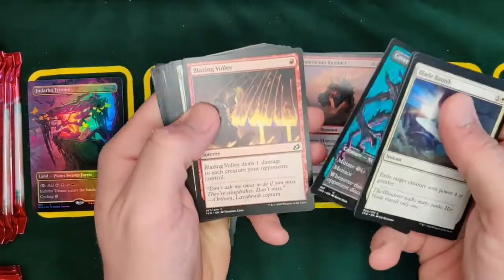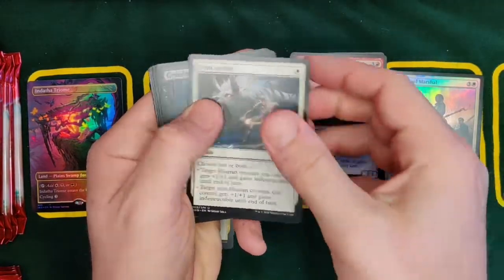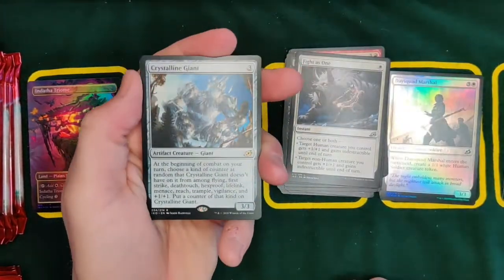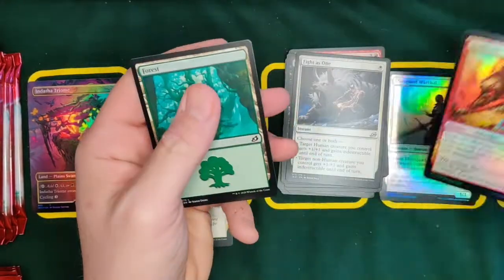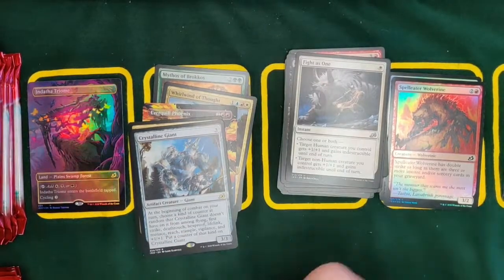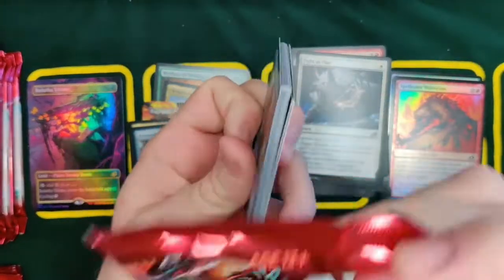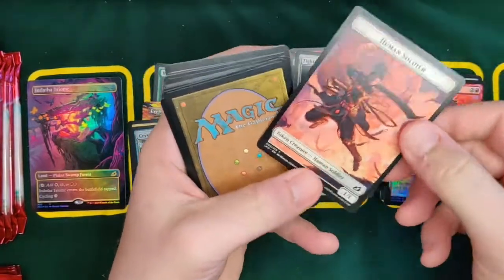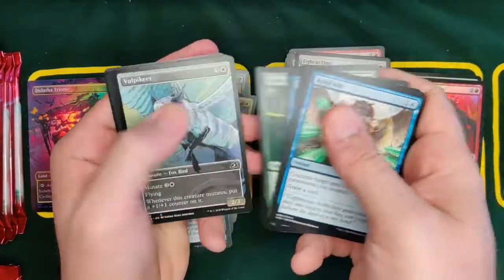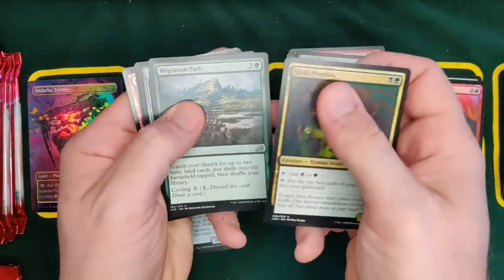Cavern Whisperer — oh, that's beautiful. We are opening — the mole! I love that mole. Grim Dancer. We are opening these for The Upper Hand, so that will be his card. We're a little jealous because he's got the full art Triome. All right, where's our mythic? We want to see — we're still looking for Lutri. If he gets the Lutri, we're going to buy it from him. He'll probably help us out. We want to get all of the companions — still no companions, we still want Obosh and Lutri.